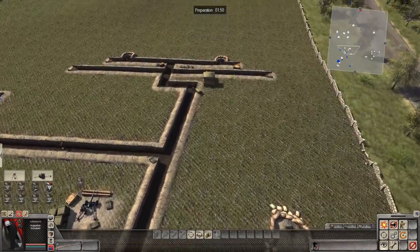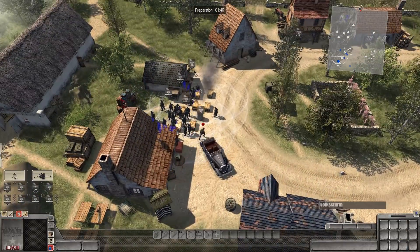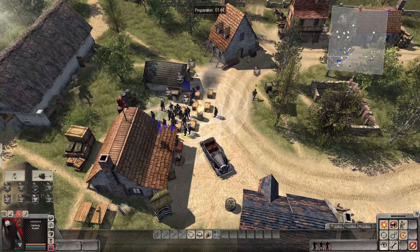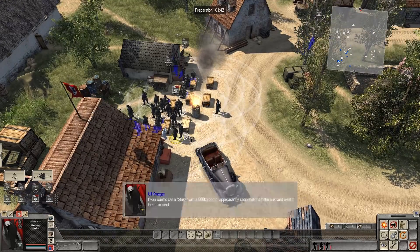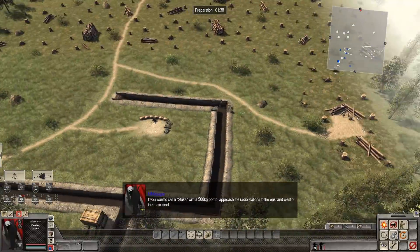Anything we can grab, we're going to use. We'll work on this left defense first. There's also a trench on the right side of the roadway, so let's make sure we've got everyone loaded up. It looks like we've got a machine gunner here who isn't loaded. If you want to call in a Stuka, that's how to do it on the west side.